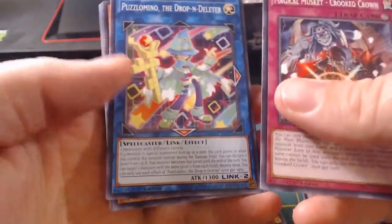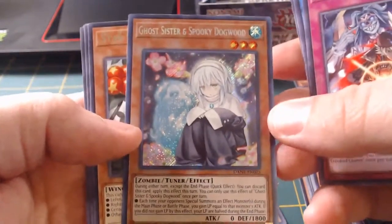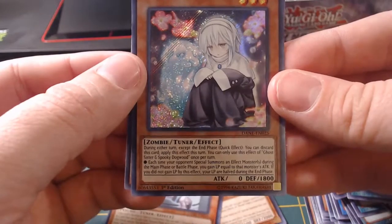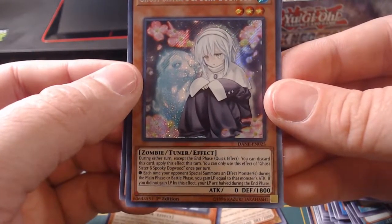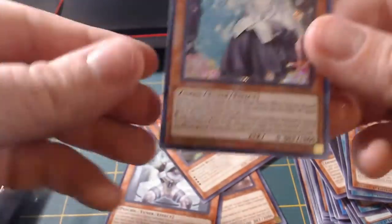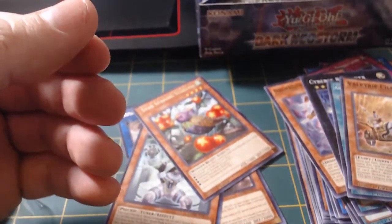Magical Musket Crooked Crown, Ozomino, Dissect Scrawler. That is an ultra rare - Ghost Sister and Spooky Dogwood! A new hand trap. I don't even know what this thing does, but I will gladly take it. During either turn, except the end phase, quick effect: you can discard this card. This turn, you can only use the effect of Ghost Sister and Spooky Dogwood once per turn. Each time your opponent special summons an effect monster during the main phase or battle phase, you gain life points equal to that monster's attack. If you do gain life points by this effect, your life points are halved during the end phase. I don't know, but I would like to duel someone who uses this card because my deck would destroy them. I am damn glad we pulled it, though. That is awesome.